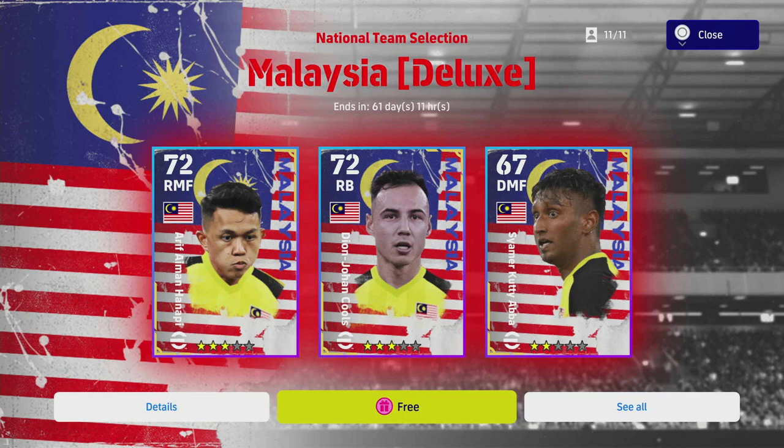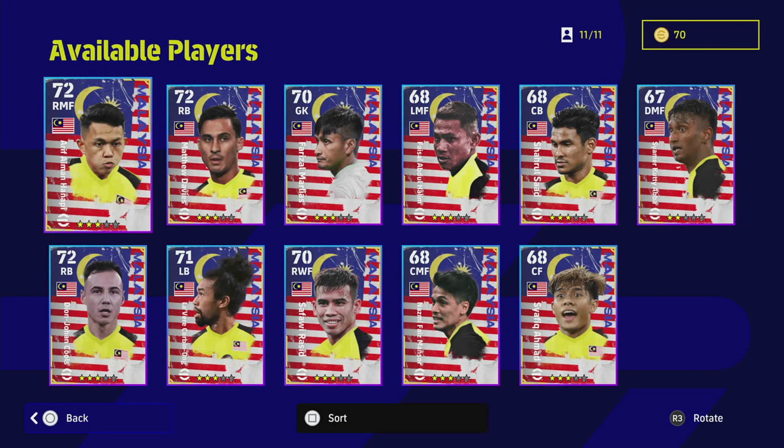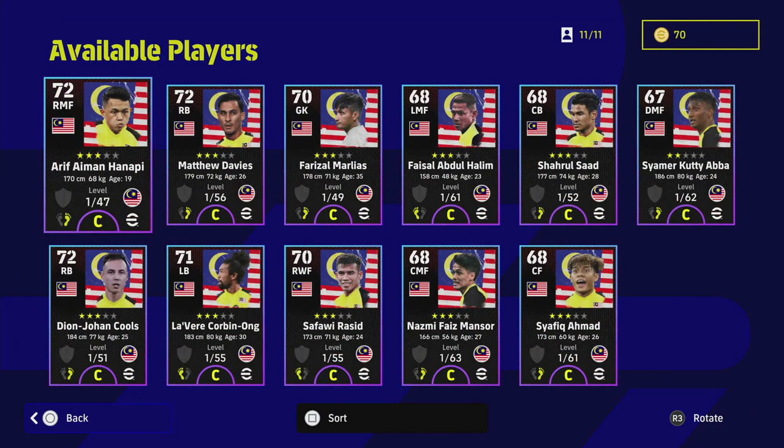Welcome back to another squad review — this will be the Malaysia deluxe national team selection pack. You do get three login bonuses and three free spins, which we will do towards the end of the video. First, we are going to take a quick glance over it. I'll keep this short and sweet because there are only probably one or two good players here. For three-star or four-star squads, there are guys you can train up because they've got massive levels.